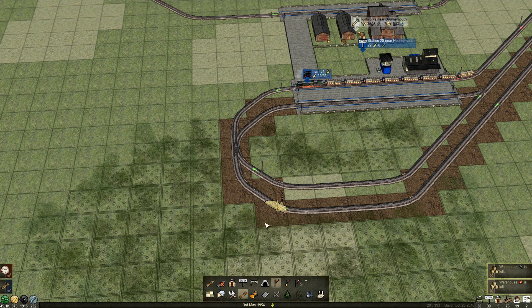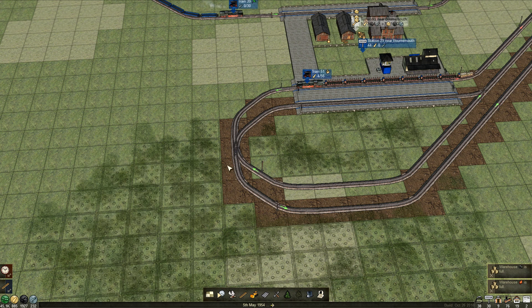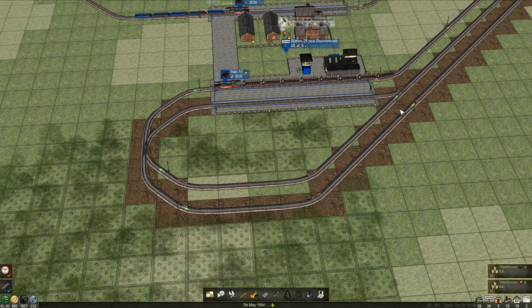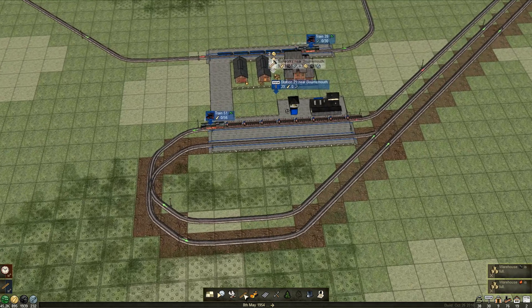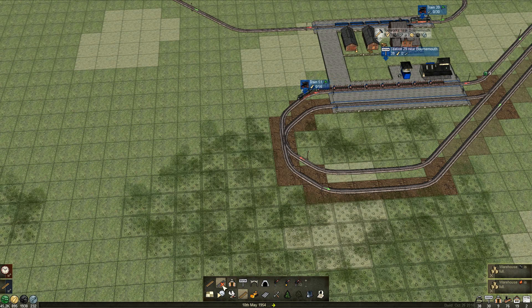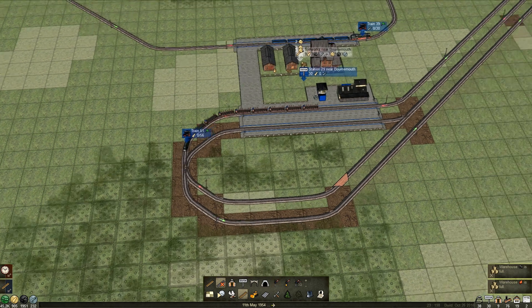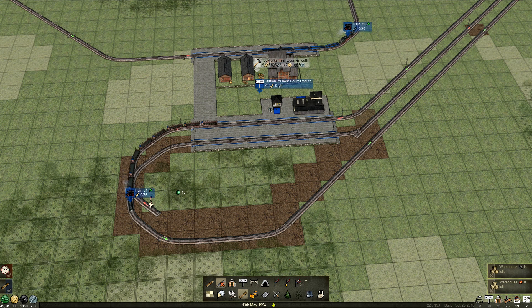Let's turn this around. Make sure his orders don't point him the wrong way — no, he's just stations, he should go this way now. Let's hope — we'll delete this one. Leave that one in there. He's going to use this one. We're going to get rid of this. It will make sense, I promise.